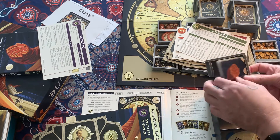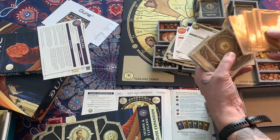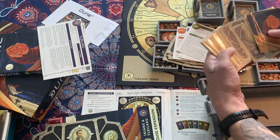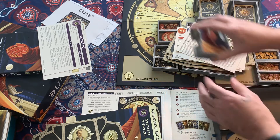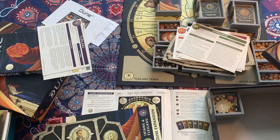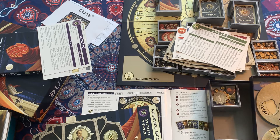And then there are miscellaneous cards: game turn cards, storm cards, prediction cards, and alliance cards. That covers the basic components of the main box game.